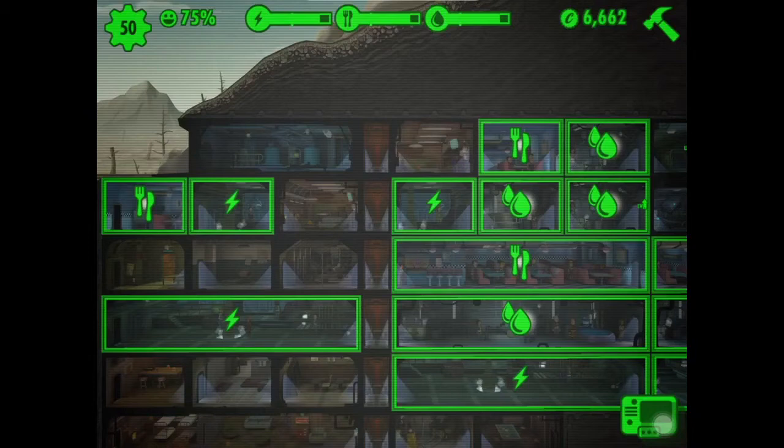Here is a cafeteria — it produces food. This is a water treatment station. This is a hospital which produces Stimpaks — Stimpaks heal you. And this is a radio station that attracts more dwellers to come to your vault.